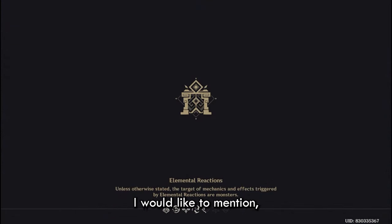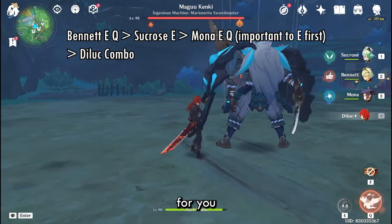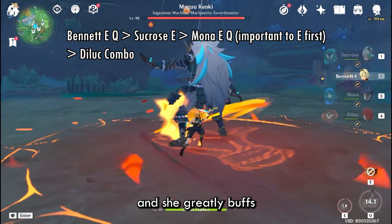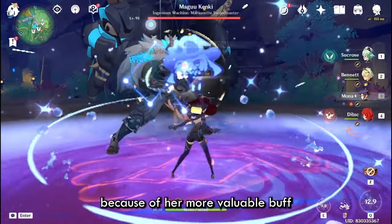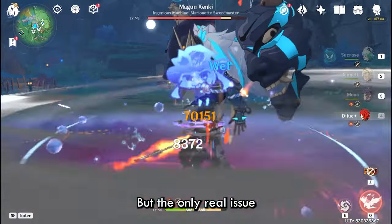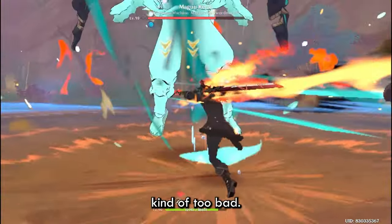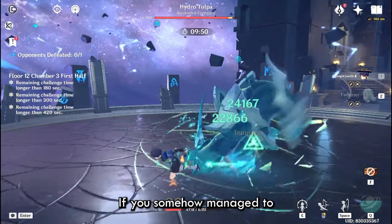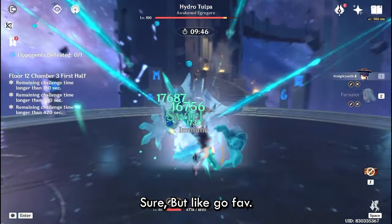Another hydro option — considered a meme but actually pretty good — is Mona. She has just enough uptime for you to get all your Diluc combo vapes, and she greatly buffs your damage. In this team Sucrose is very much an upgrade to Kazuha because of her more valuable buffs. The only real issue is Mona's energy requirements are quite high, so you want to use Favonius on her, or go TTDS if you somehow manage to get enough energy recharge, but I'd recommend Favonius.